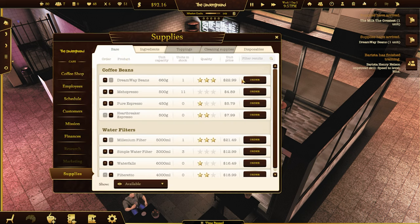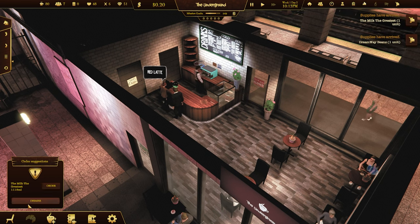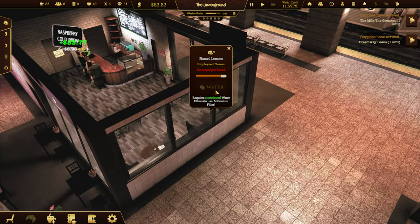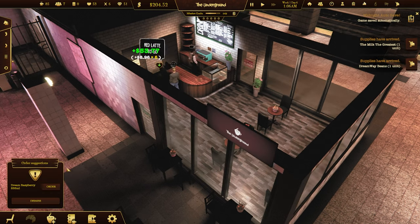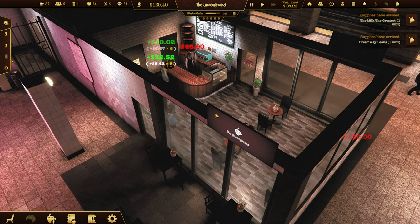Dreamway beans - we need to order four of those. Greatest milk - $6.99. We need to get a bit more cash in before we... There we go - order all that. Get that watered. Supplies arrived? Not yet. Dream raspberry - order all those at once.